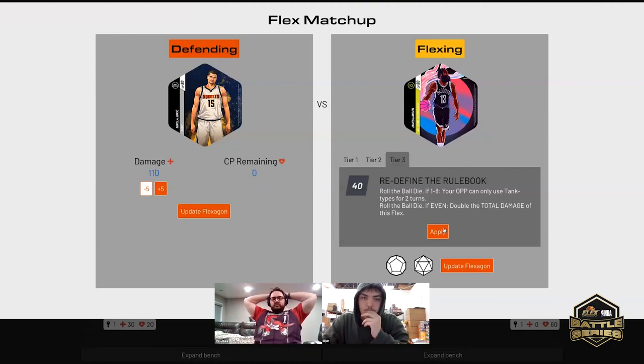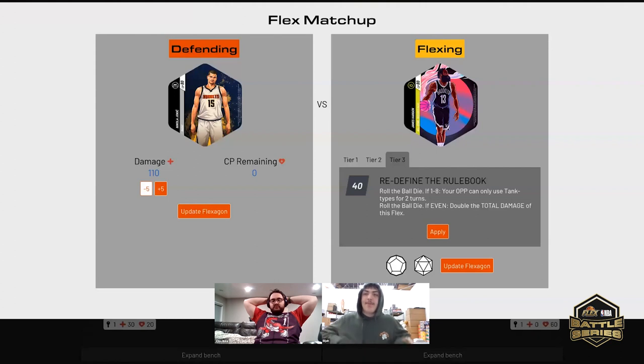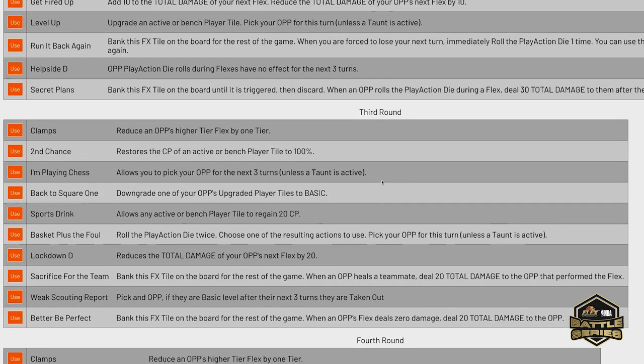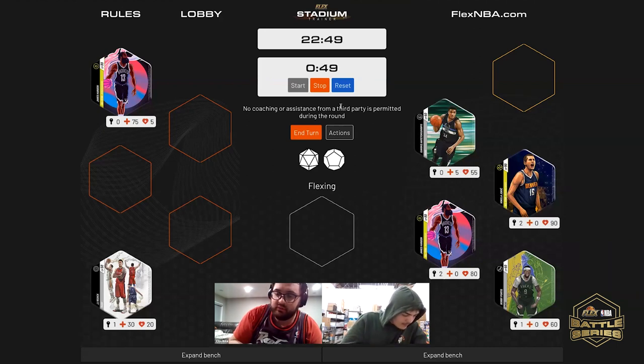John back to you — play action die roll. It's a truth FX. I am going to use First Team All-D please. Reducing all tier flexes to one — pick two of your opponent's active player tiles and reduce their higher tier to one.